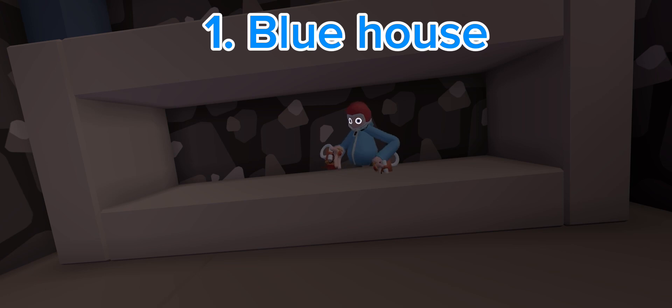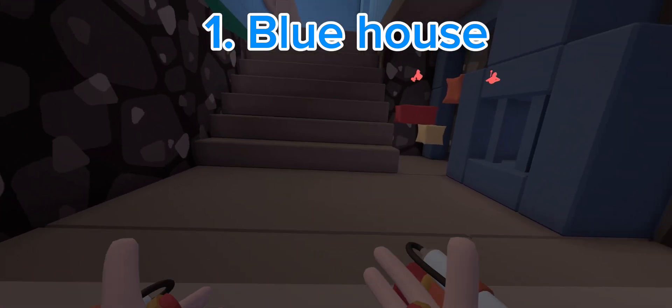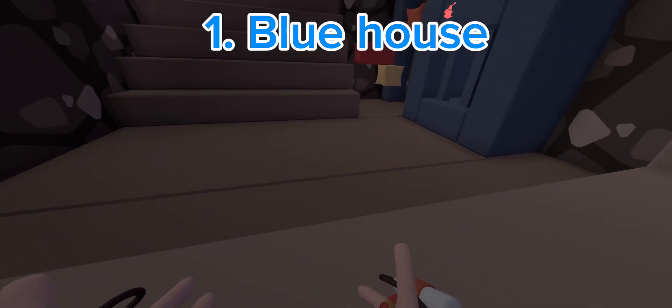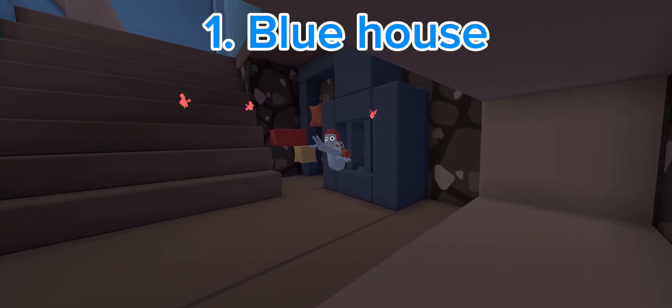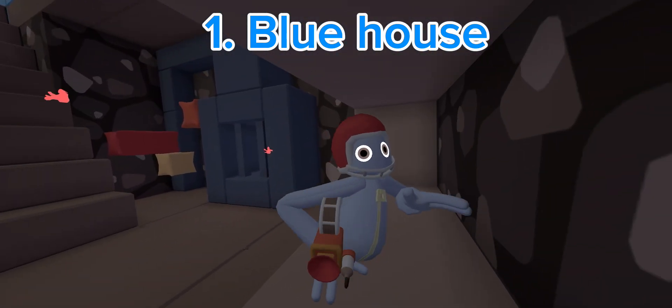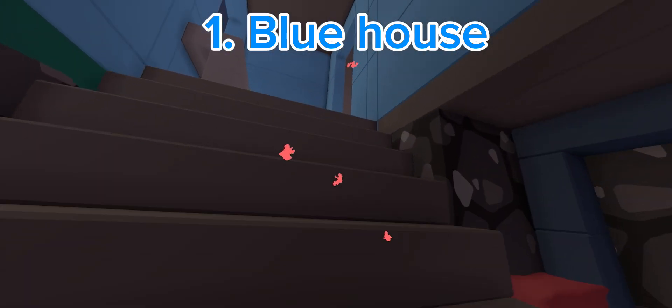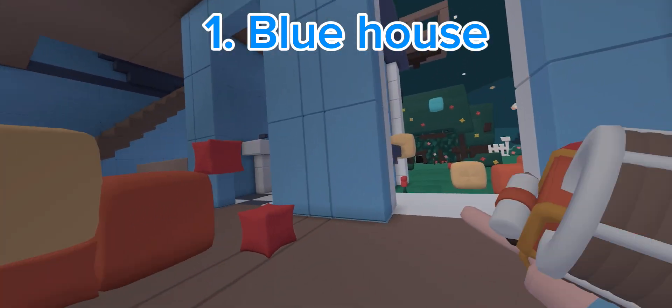Throw it inside so you clip into it. Basically this is what it looks like for me, but for other people this is what it looks like — they can't see you at all. Yeah, we're chillin. I won! First good hiding spot, onto the next map.